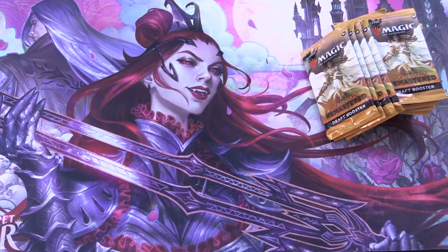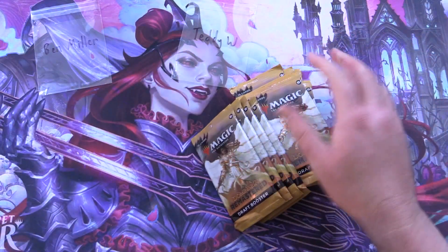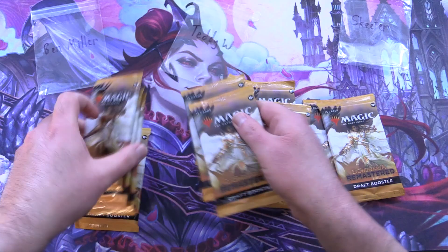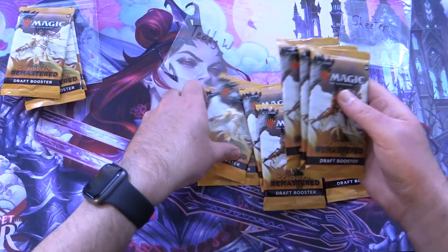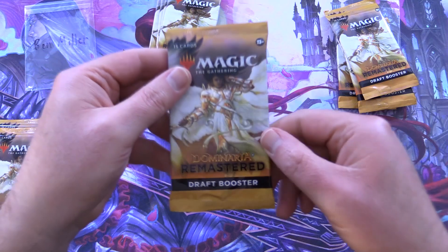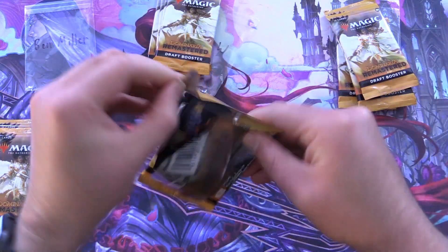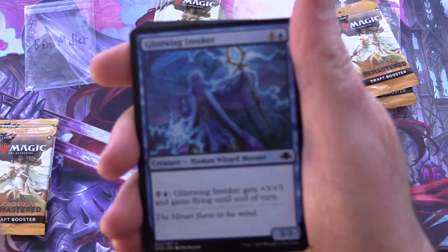Today's patrons are Ben Miller, Teddy W, and Skeeter. Grabbing four random packs each and then we will get to cracking. Thank you for being a patron, Ben. The patrons get the rares, mythic spoils, and anything over about a dollar, along with the art cards and anything from the list.